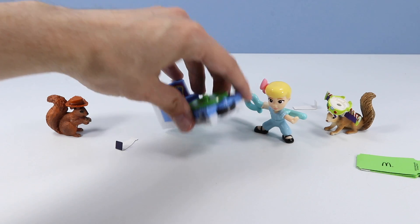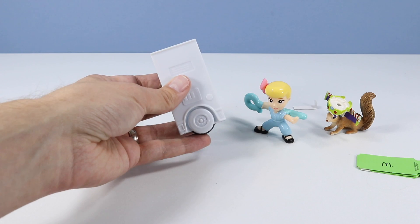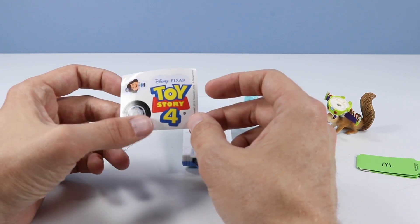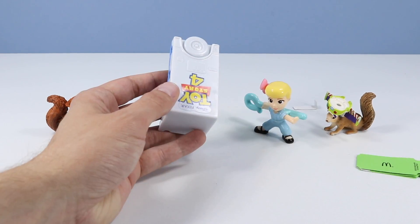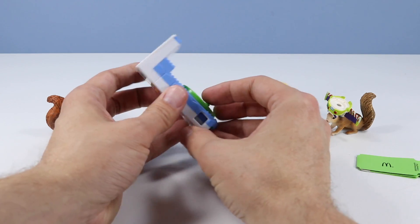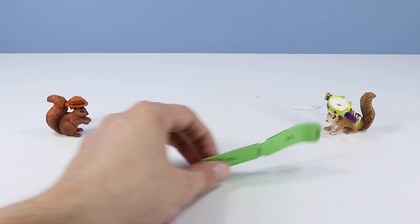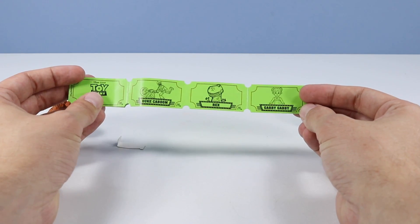This must be another part of the RV — looks like a wheel. Pretty clever using the wheel as the spinner. I don't think I'm going to go with the wheel decals; they're just going to fit funny because there's so much texture there. We will add the giant Toy Story 4 sticker. Stickers are not forgiving so you have to be super careful with them. There's Bo Peep. Green tickets — we have Duke Caboom, Rex, and Gabby Gabby.